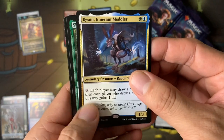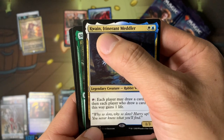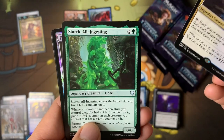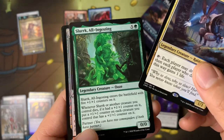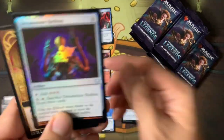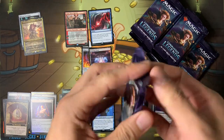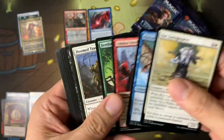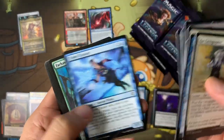We have more cards — two hits off the bat. Quain, Itinerant Meddler — each player may draw a card. Slurrk, All-Ingesting — the Ooze lord! It's a legendary Ooze, that's so cool. Arcane Signet — not as good as a rock here but hey, we'll take it. Hit after hit after hit — this box is amazing!